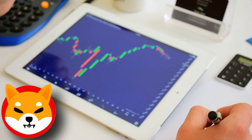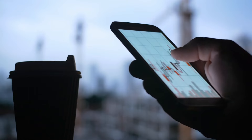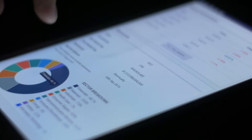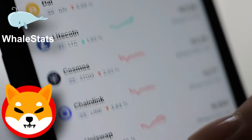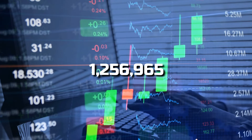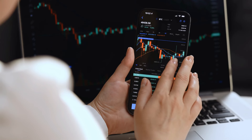The leading meme coin has recently tapped a new milestone in terms of users. As the army of Shiba Inu owners grows, the quantity of token holders has dramatically increased over the last two days. According to information provided by Will Stats wallet tracking service, the number of SHIB users climbed by over 2,000. This number was 1,256,965 on December 6th, with 800 additional users joining in just 24 hours.